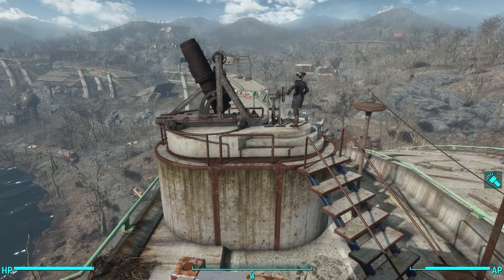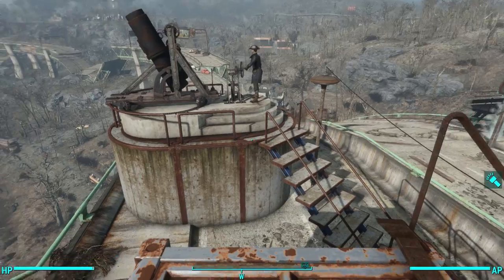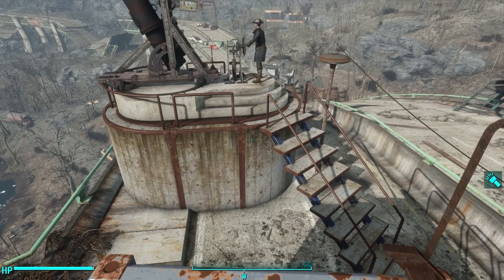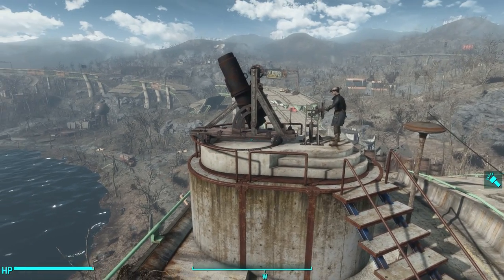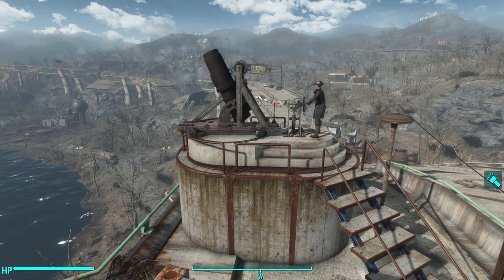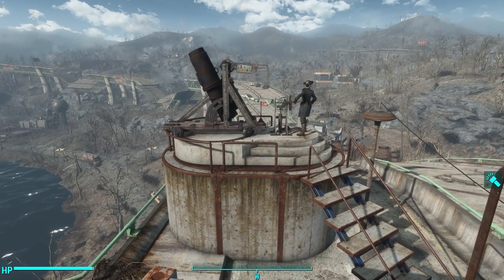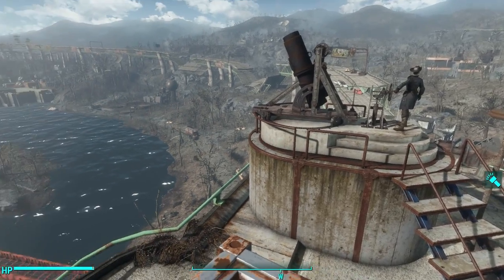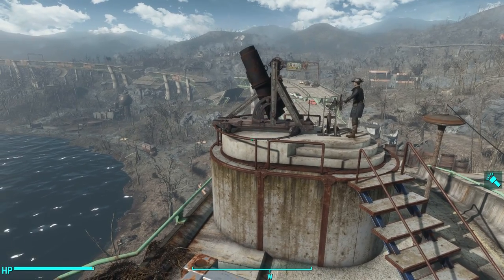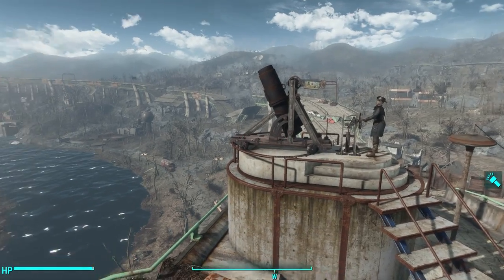I've shown this off in a number of my previous builds — at Sanctuary and then again at Spectacle Island. I've invented this little platform out of the Wasteland Workshop concrete tiles, used to support the artillery piece that comes with vanilla Fallout 4. I've been told that if you have at least one artillery piece at every single settlement, then no matter where you are in the world, with the exception of Far Harbor, you can use the Minuteman artillery flare and at least one artillery piece will be able to reach you.